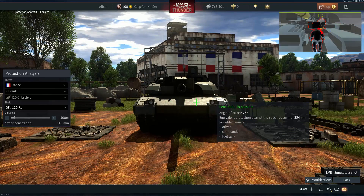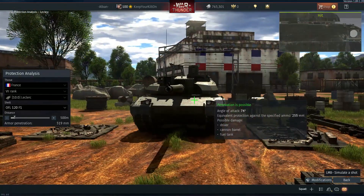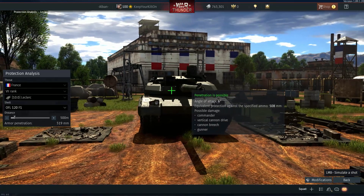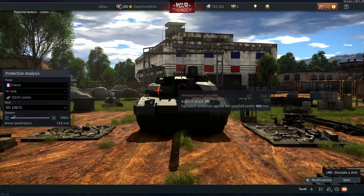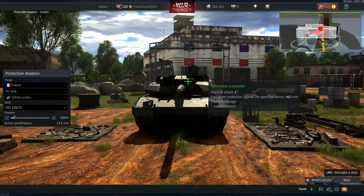At the same time, if you hull-shot a Leo you're likely to one-shot it anyway. You can't penetrate the Leclerc anywhere through the turret cheeks — you can go through the mantlet, and there's a spot just above the gunner's optic. That is the only weak spot of this tank, and to be honest that's not historically accurate either — that should be the toughest part of this tank.